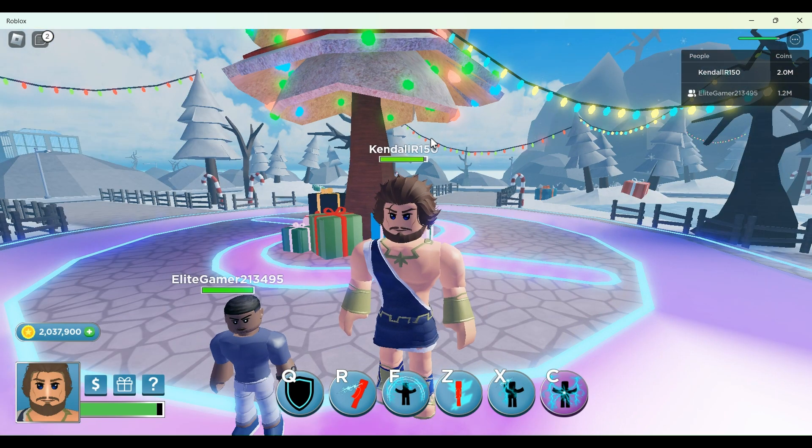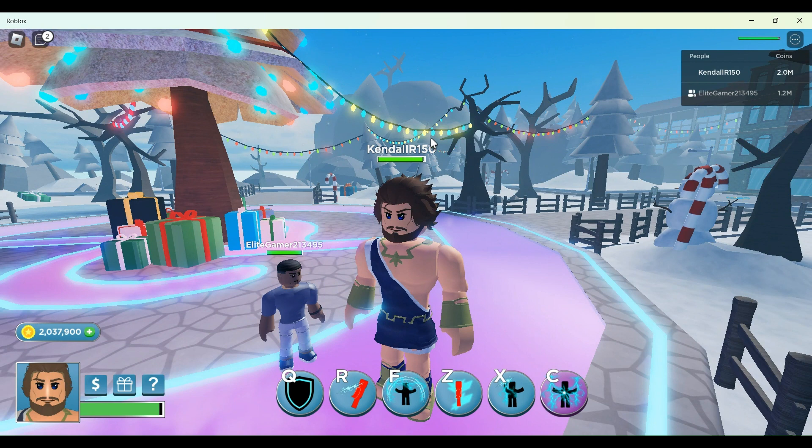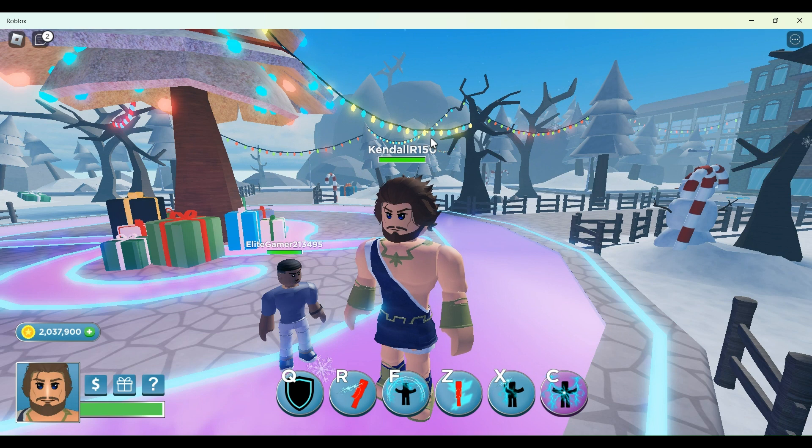Zeus is one of the new characters. He came along with Madison Montgomery in the update. They're both quest characters. There are five bolts around the map and five skulls around the map. If you get all five skulls, you get Madison Montgomery, and if you get all five bolts, you get Zeus.